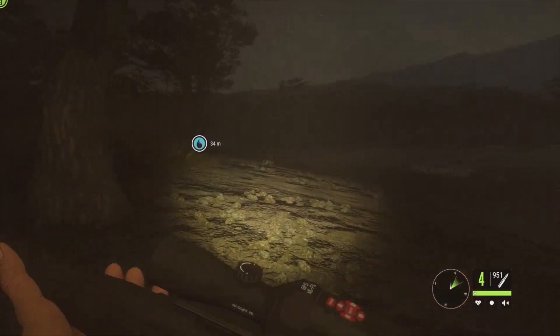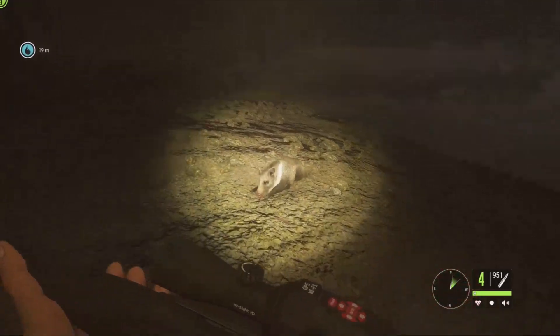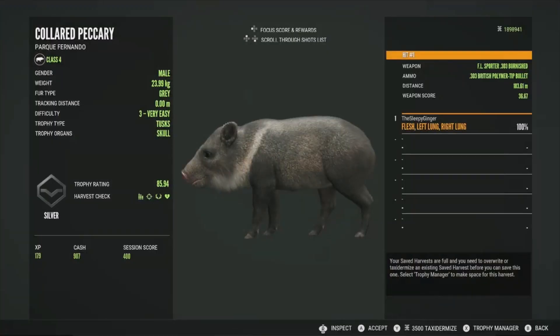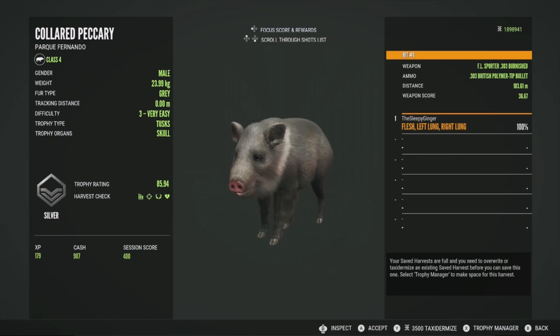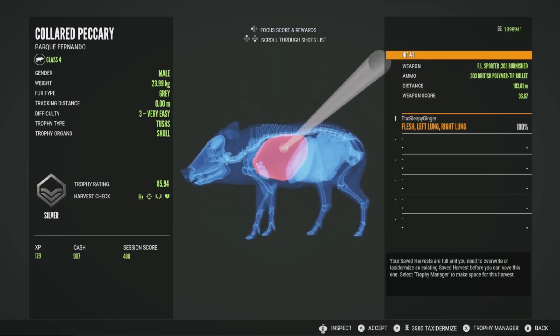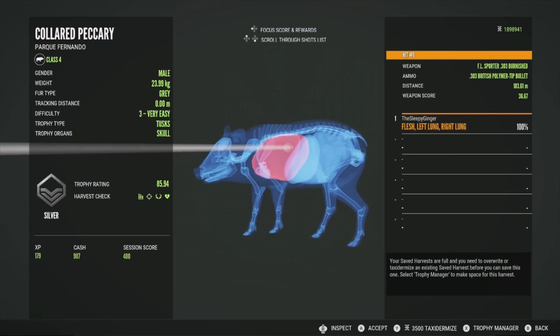Here he is right here. Did we get vital blood? Not seeing it there — that's not a good sign. Oh, there it is right there, it just popped up. So we did get a good shot on him. He's going to be a silver at 85.94, directly into the left lung and the right lung — so that was fantastic. These guys are very small so it's very hard to try and hit them in the lungs sometimes; you have to be pretty precise with it. But 183 meters away — very good shot on this guy.